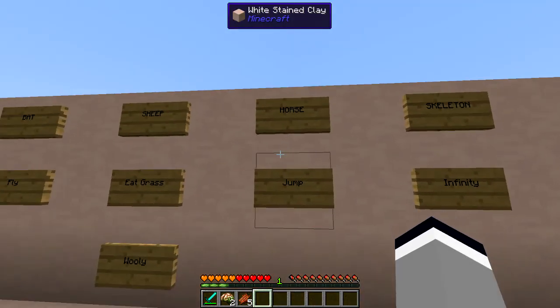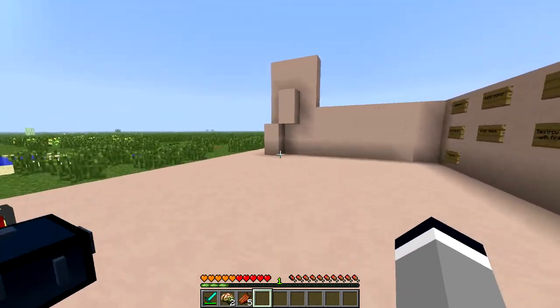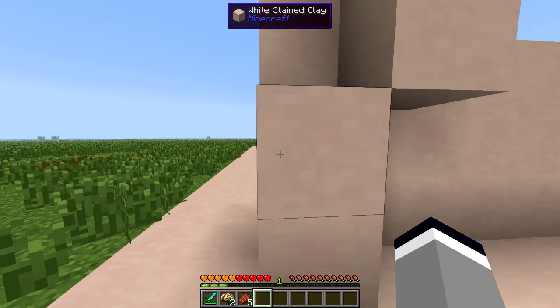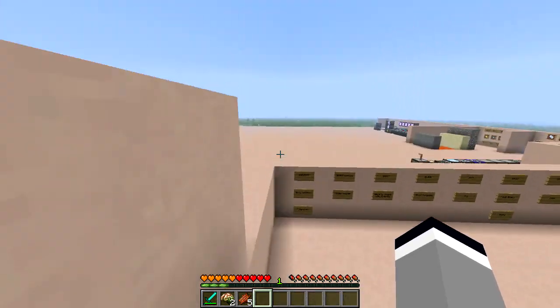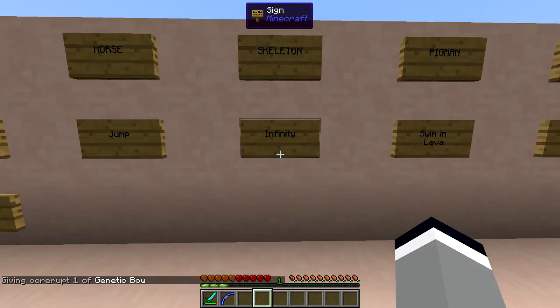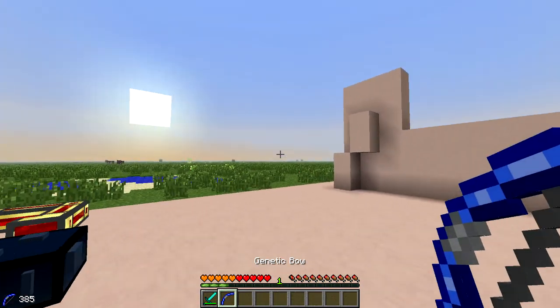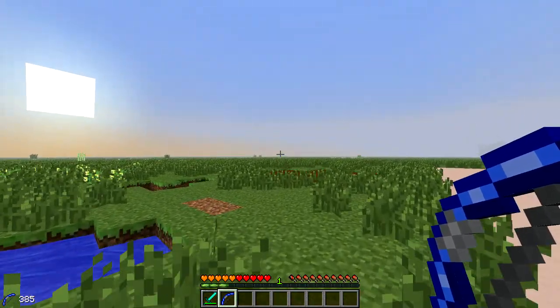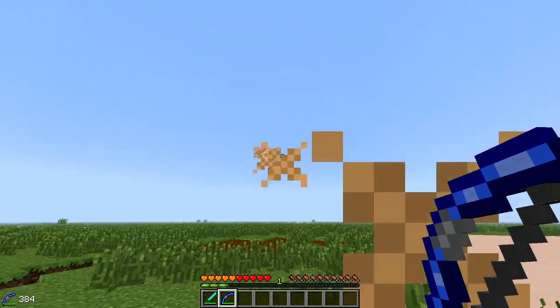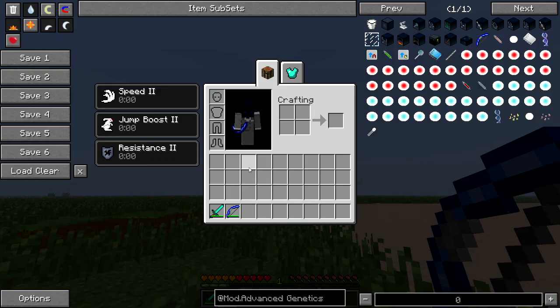The Jump ability is from a horse and allows you to jump two blocks high. The Infinity ability from a skeleton allows you, as outlined at the beginning of this video, to fire infinite arrows from the genetic bow — notice that there are no arrows in my inventory.